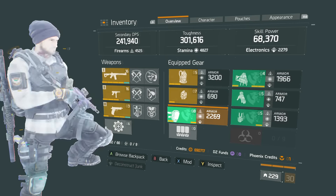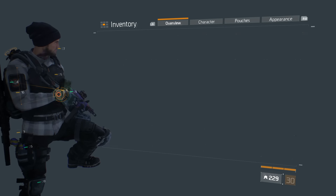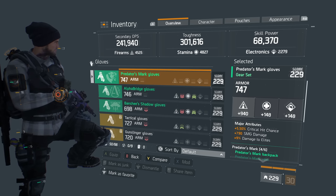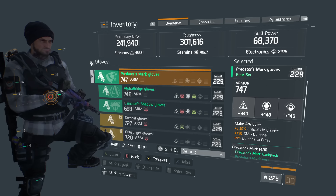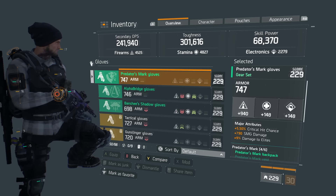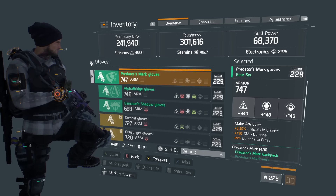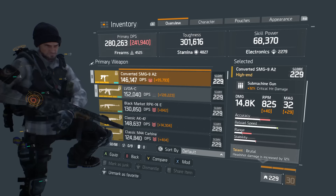The other pieces I'm using are Predator's Mark knee pads, holster, and backpack — all with armor — and Predator's Mark gloves with SMG damage and crit hit chance. I'd personally like to get assault rifle damage on there as well, but I'm keeping damage to elites because it helps out in PvE. If you're going for a pure PvP build, go for assault rifle damage or maybe critical hit damage, but SMG damage is pretty good since I'm using an SMG as my secondary.